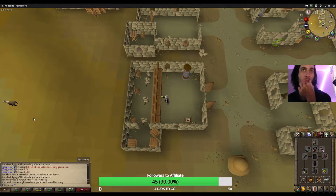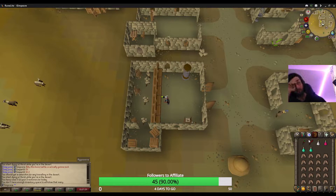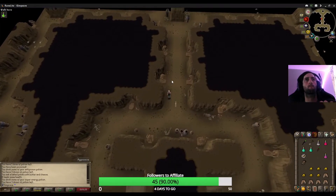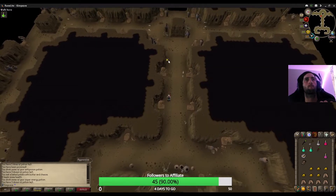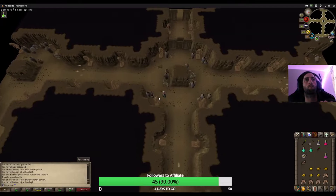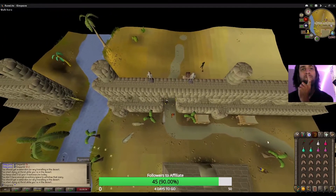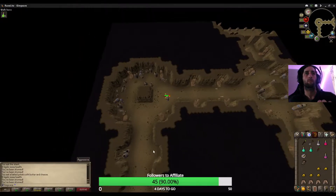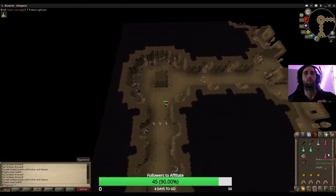After defeating the mages, climb down either set of stairs in that room. Avoid projectiles and run to either side of this room and pull the lever. Be quick and run to the other side of the room and pull the other lever. You only have one minute to do so before the levers reset.